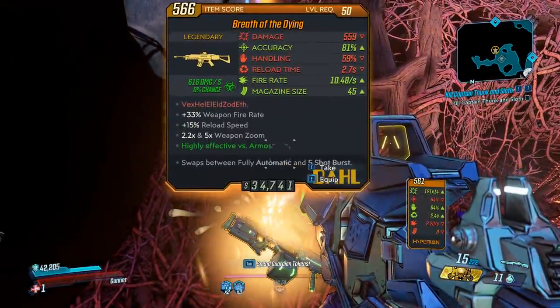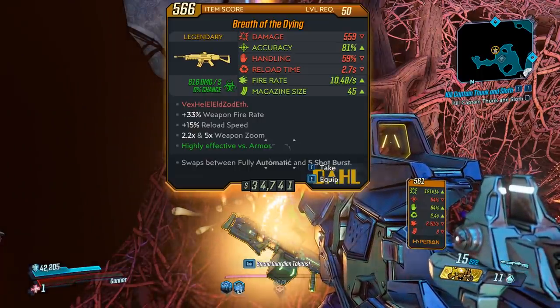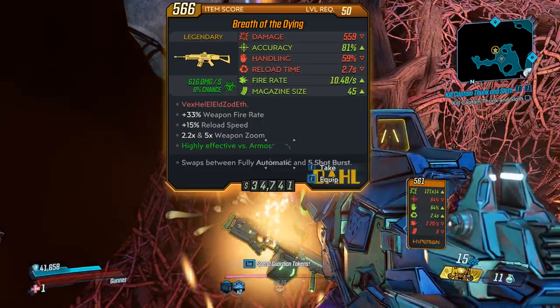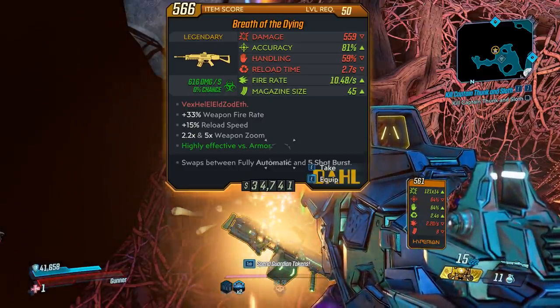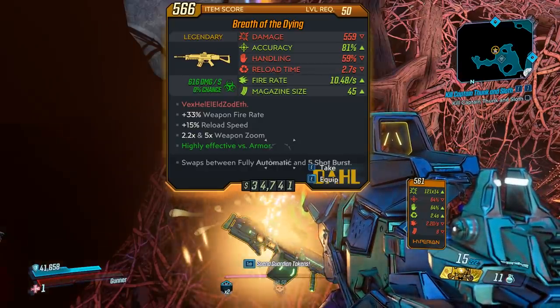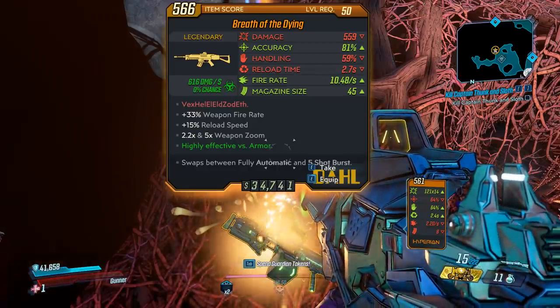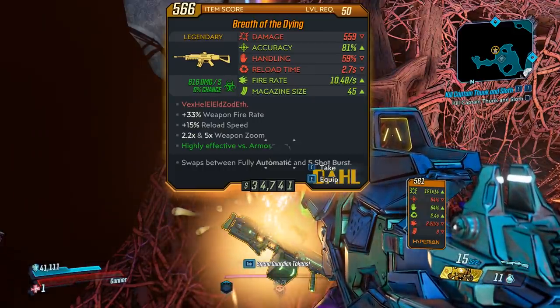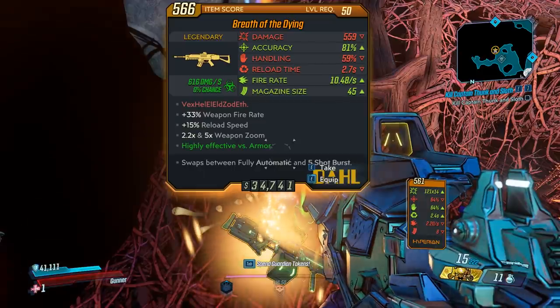Breath of the Dying. Damage — not bad. Accuracy — good. Handling — just above mid-tier. Reload time — fair. Fire rate — pretty fast. And mag size — 45. Red text is Vexhelleldzodf — did I get that right? Bonus weapon fire rate, reload speed, and 2.2 and 5 times weapon zoom. And it swaps between fully auto and 5-shot burst.